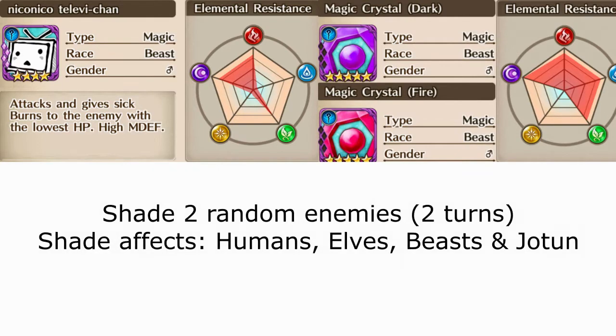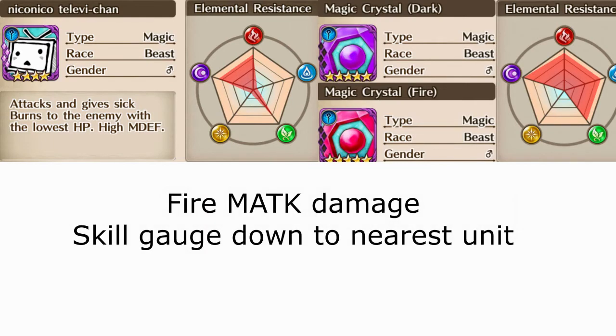The first set of crystals, the dark mage crystal, inflicts Shade for 2 turns to 2 random enemies. Shade is a status effect that removes the unit from the game for X amount of turns. The second set, the fire magic crystal, deals fire magic attack damage and skill gauge down to the nearest unit.